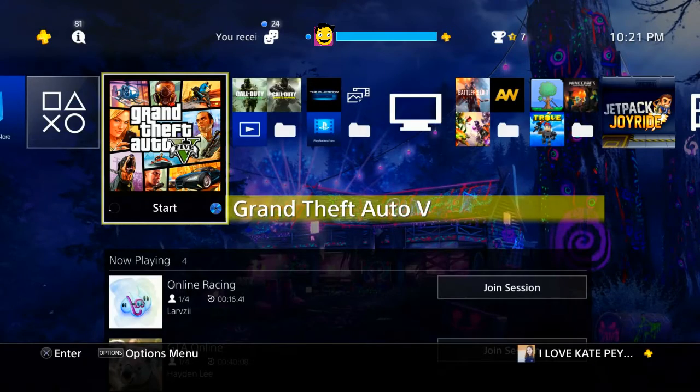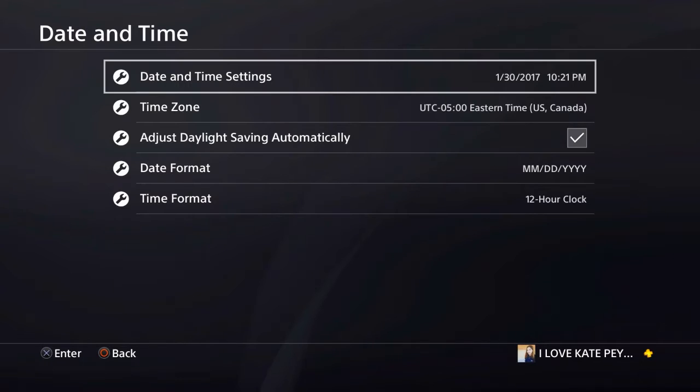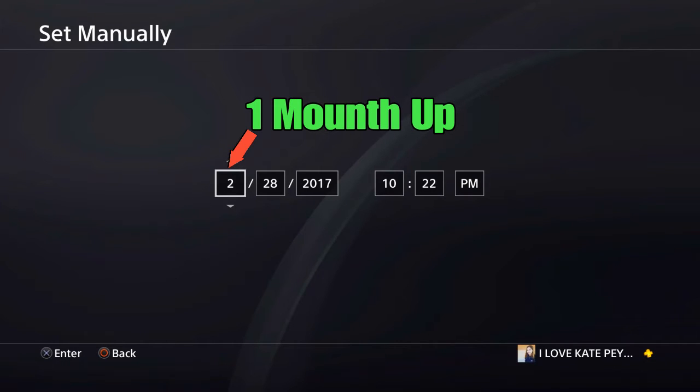What you guys are going to have to do is first click the PlayStation button, then go up to the Settings tab and scroll down to Date and Time, then click on Date and Time Settings, and then click Set Manually. Now this is very important — some people say to change the day, the year, all that stuff, but you only need to change the month. The month is the only thing you need for this method. Change it up by one — only one.